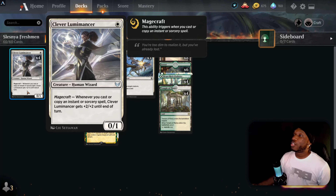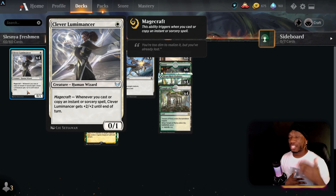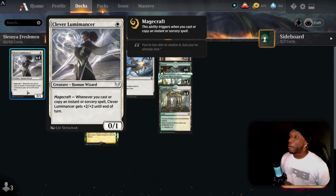The main card that brought this to my attention was Clever Luminancer — it's a one-drop human wizard, zero/one, which is scary at first, but trust me it gets crazy. It has magecraft, and that's pretty much the whole synergy of this build. Whenever you cast or copy an instant or sorcery spell, Clever Luminancer gets plus two/plus two until end of turn — so it's like a fancy prowess. Normally they get plus one/plus one, but this one is plus two/plus two.